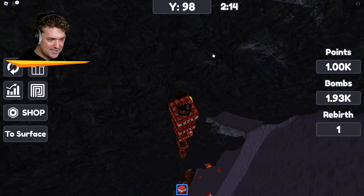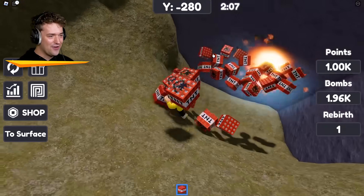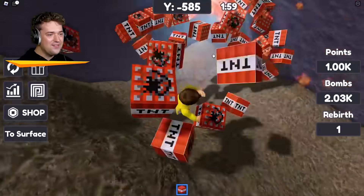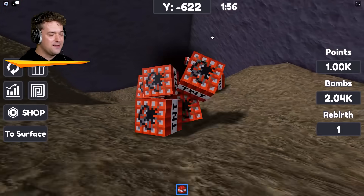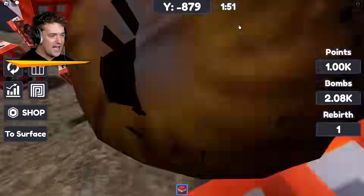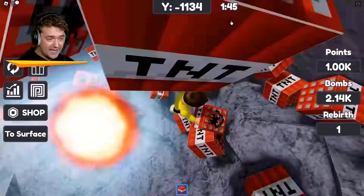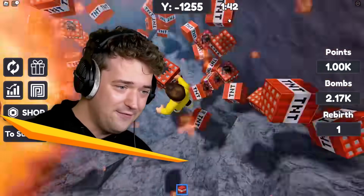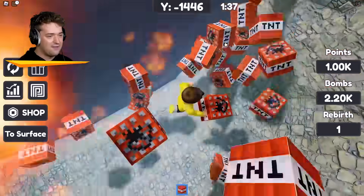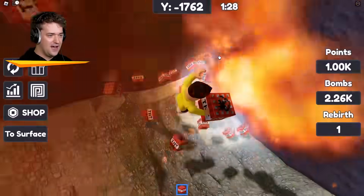Throw down all the TNT you can and let's see if we can see an end to this madness. No — okay, dad is definitely not here. How far away did that maniac go? I think the only thing we can really do is just keep digging down until we're done, then start all over again and spend a lot more money on better bombs. I can't believe he got lost — he's got my sense of direction, I guess. He is extremely far down, actually.